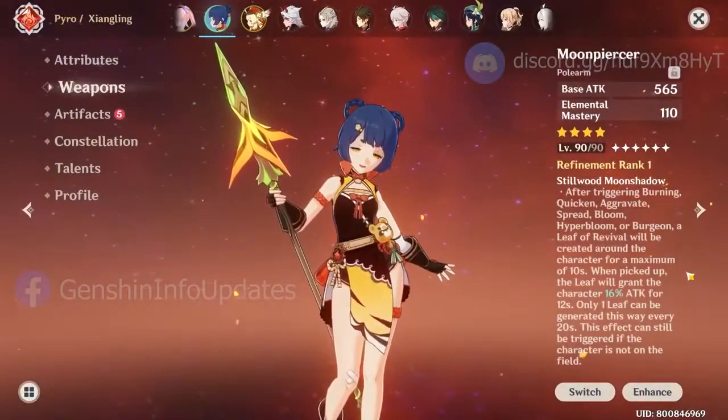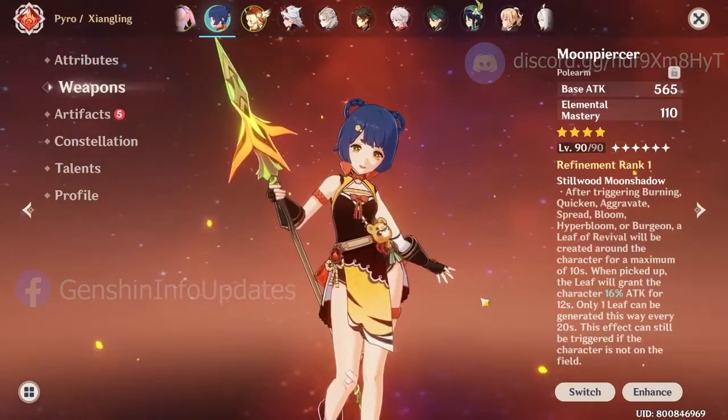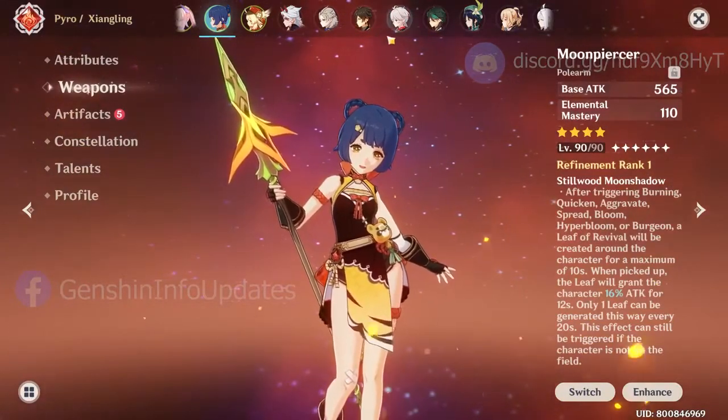The last weapon is Moon Piercer. This weapon has the same passive as the sword and the claymore, which is dropping a leaf, but the difference is you increase attack instead of elemental mastery.